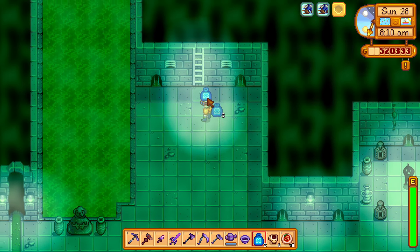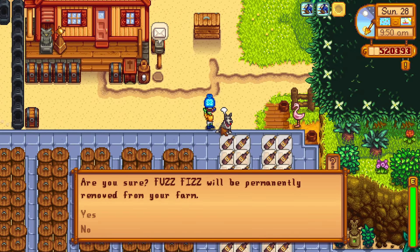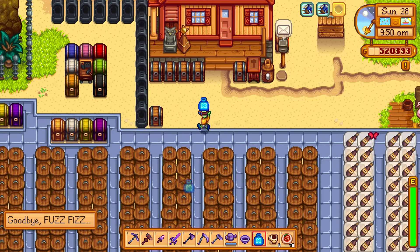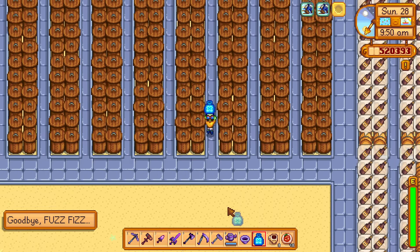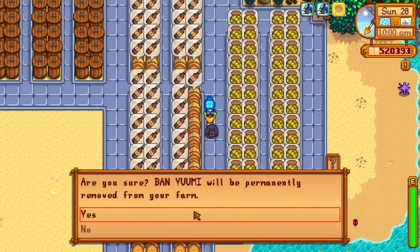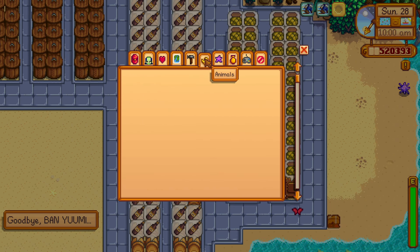Then go to your farm and find your pets. Use the butterfly powder on them and select yes, and they will disappear forever. I'm looking for my cat right now. Yes, now my dog and cat no longer exist.